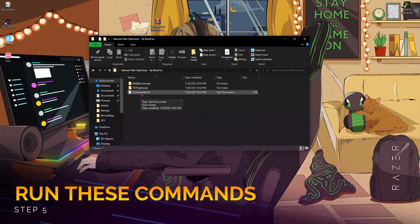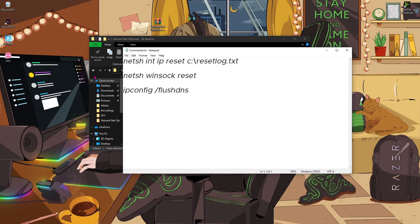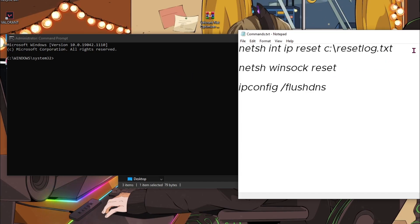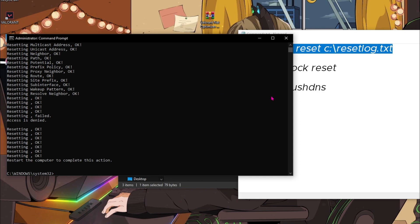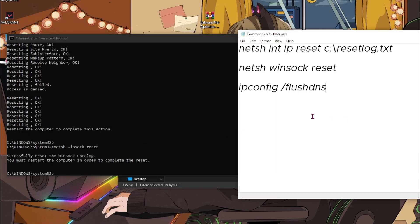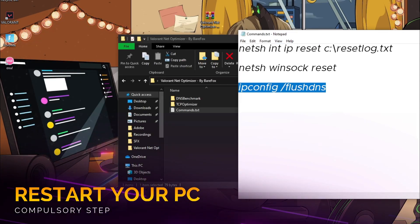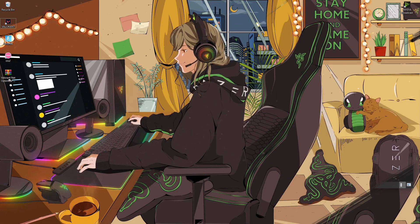Once back in the folder, open up the third file that says 'commands.txt'. Double-click on that and you'll find three commands. Open up Command Prompt as administrator. Copy the first command and paste it, then copy the second command and paste it. Once done, restart your PC in order to see the changes.